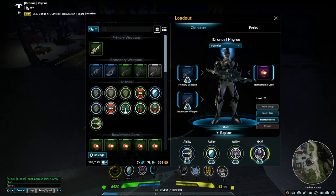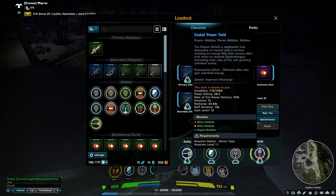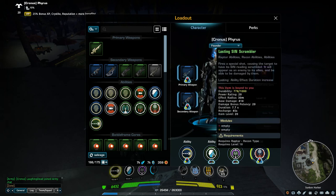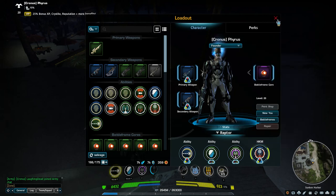If you use your Sin Scrambler while empowered, it'll last longer. And if you use your Teleport Beacon while empowered, you get a speed boost — a run speed boost — as soon as you come out the other end.